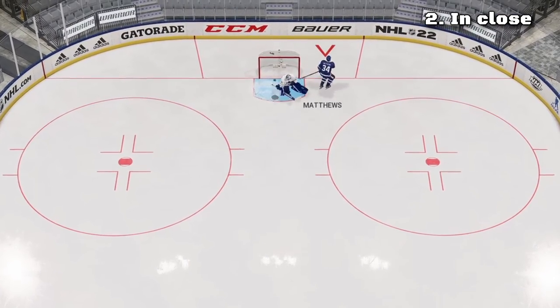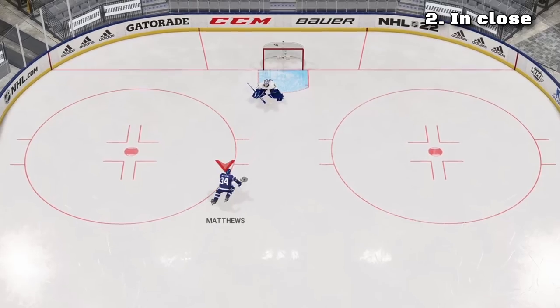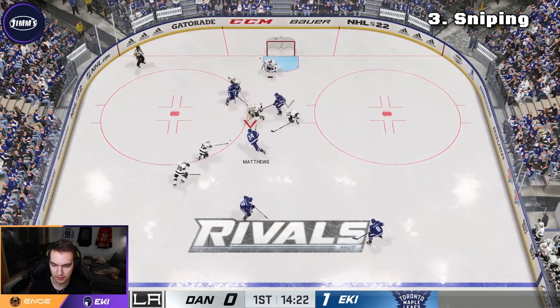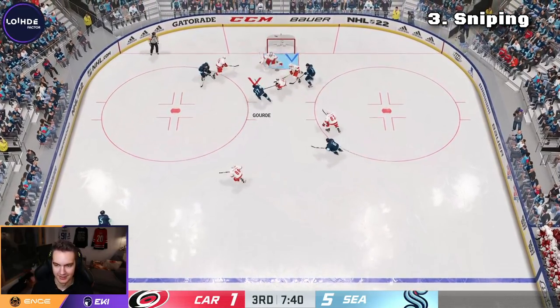Datsyuk flips, one-handers, and five-hole shots work pretty well in front of the net this year. Shooting to the glove hand from the middle is super effective — even more effective than it has been in the past.